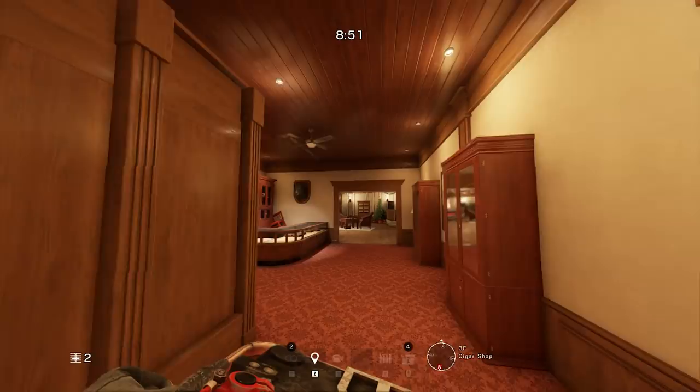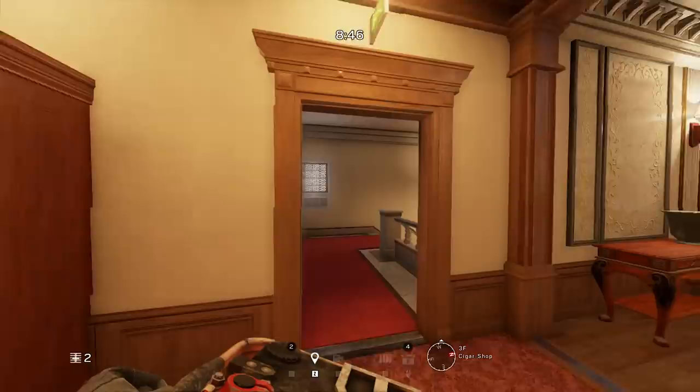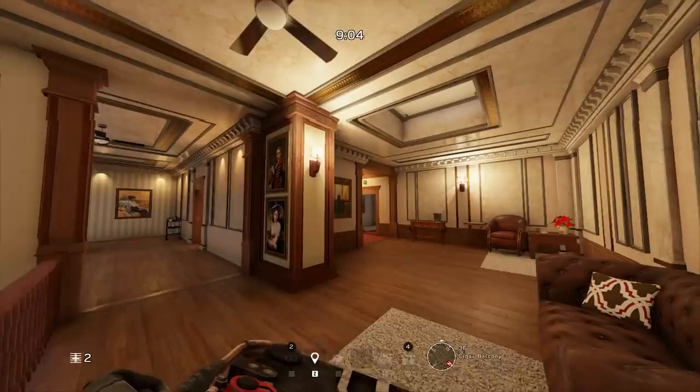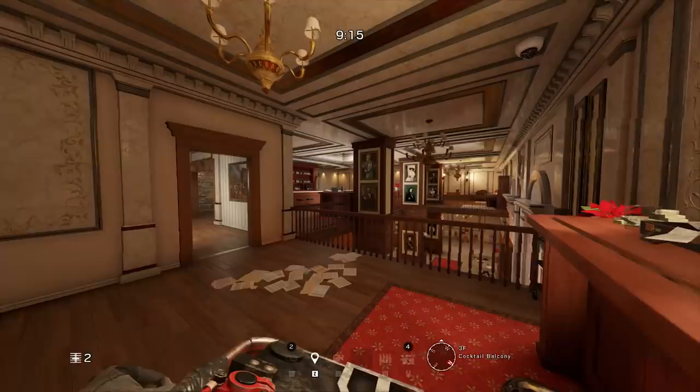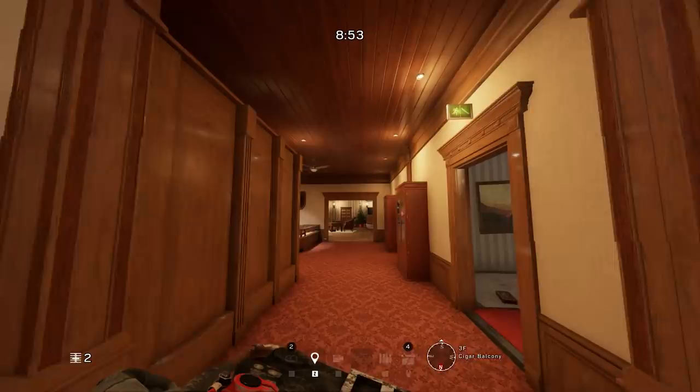Currently if you push in from red stairs you'll be inside Cigar Shop, a tiny room you can't do too much in. Now this room is being opened up — the north side wall that used to be a corner for attackers to hide in is now opened up. There's a new balcony that overlooks the pillar room, which is where the new electrical hatch will drop into. It's a pretty open area, so it's very susceptible to defenders easily picking you off as you drop in or push through from the other balcony.